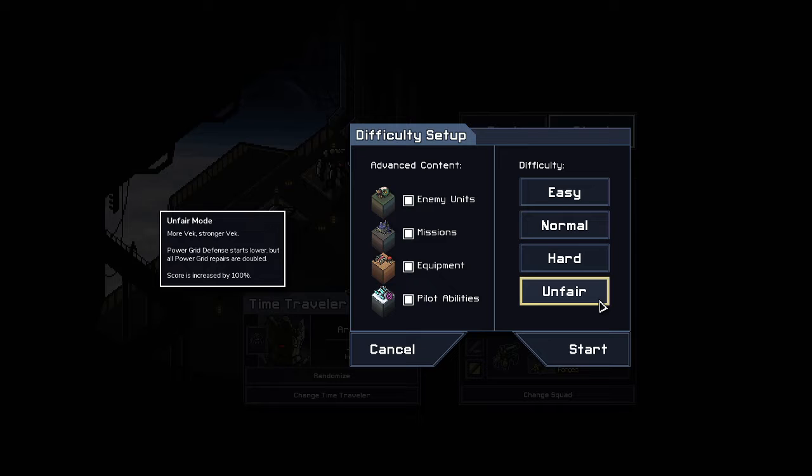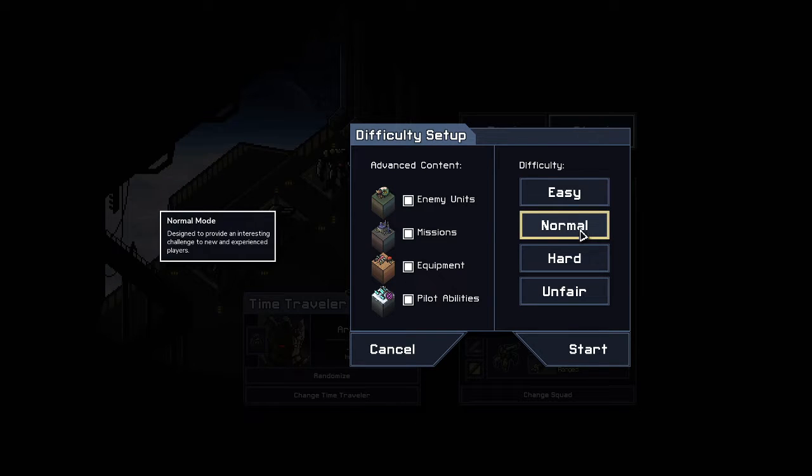The new things include an unfair difficulty, which we are not even going to try. We're just going to go with normal at the moment, and we have advanced options: new enemy units, new missions, new equipment, and new pilot abilities. So we're going to go ahead and start there.